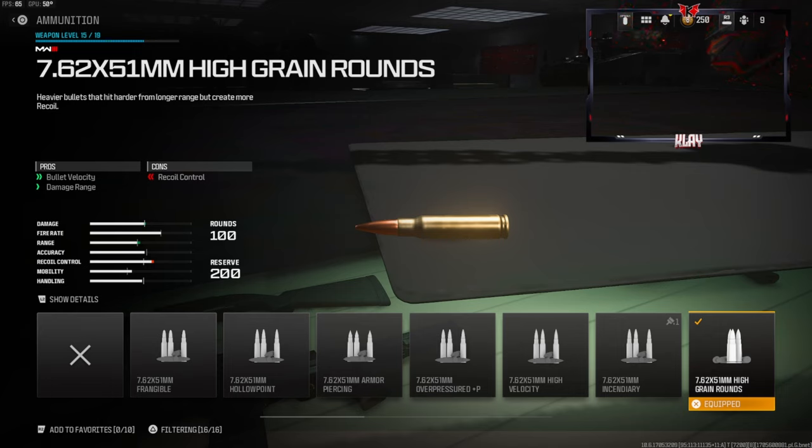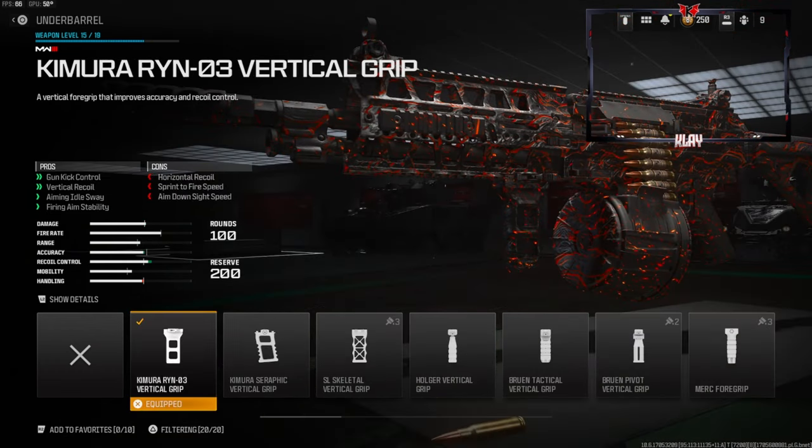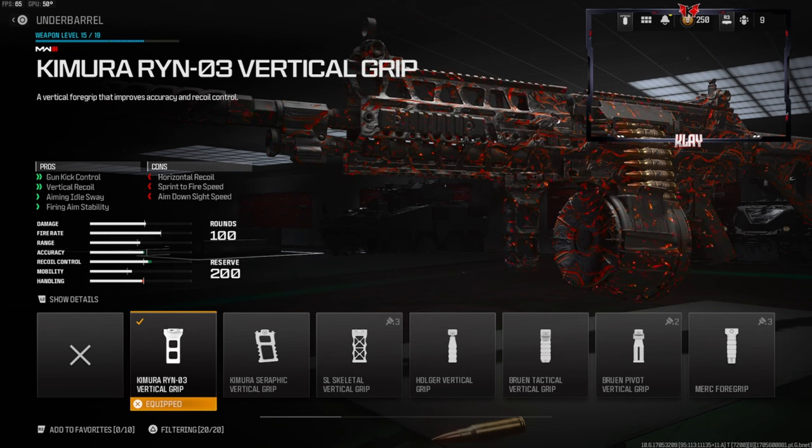Over on my class setup I am using the high grain rounds — this gives you bullet velocity and damage range. Over on the underbarrel, this will come as a shock, but I am actually using the Kamara Ryan 0-3 vertical grip.